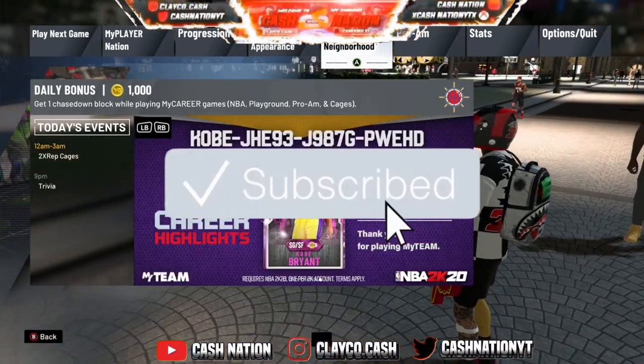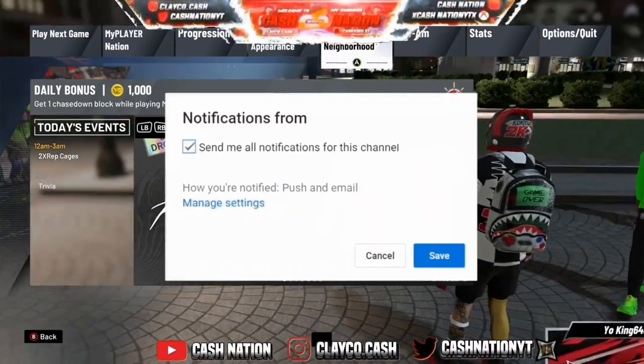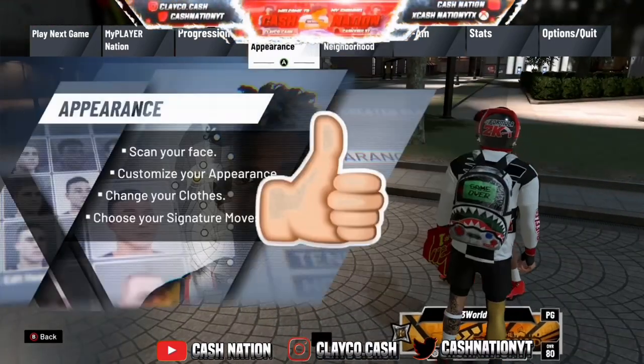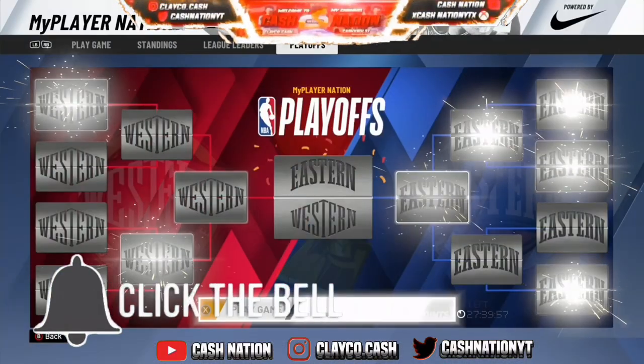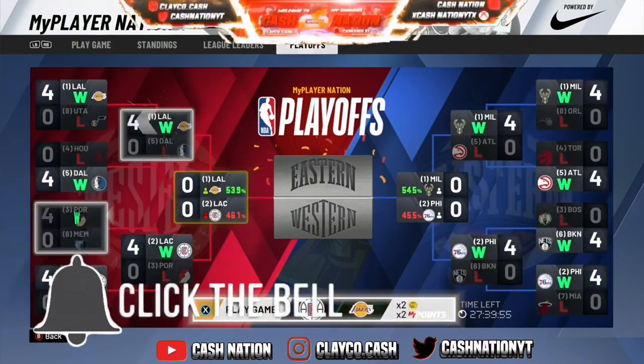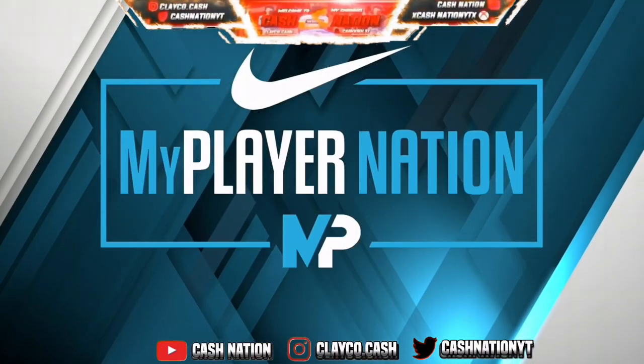When y'all load up into the neighborhood, go straight into My Player Nation. Do not press B or circle on your controller, do not do nothing at all, do not exit out this menu. Go straight to My Player Nation, go to the playoffs, and press X or square on your controller to start the game and go straight into the My Player Nation game.